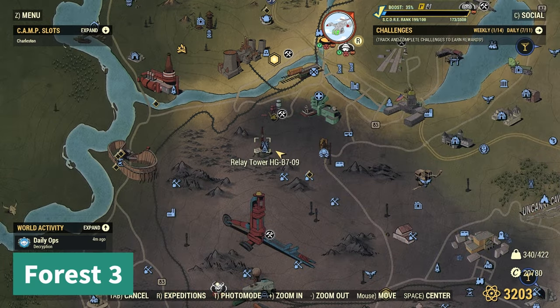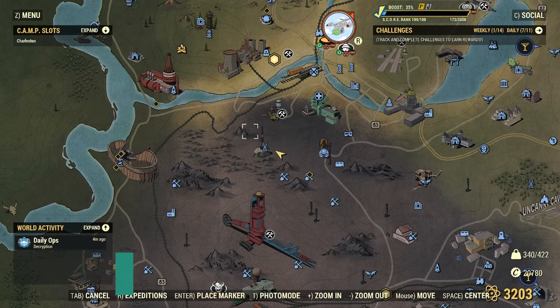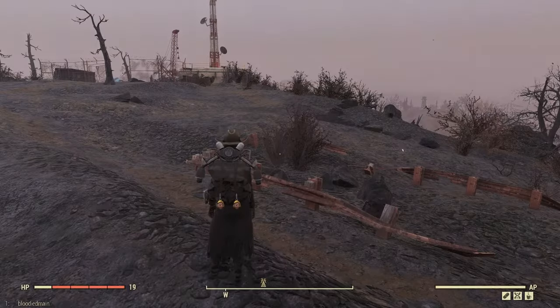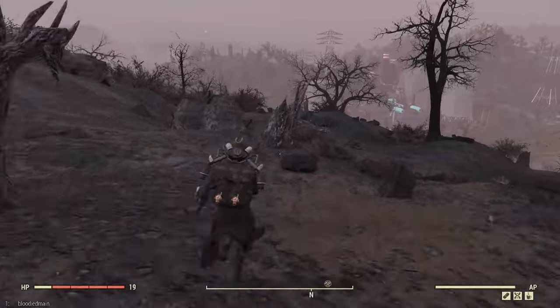Next up, you can either go over by the AVR — I always go just from the Relay Tower, and from there you're going to be running down the hill. You're looking for a little broken down playground.